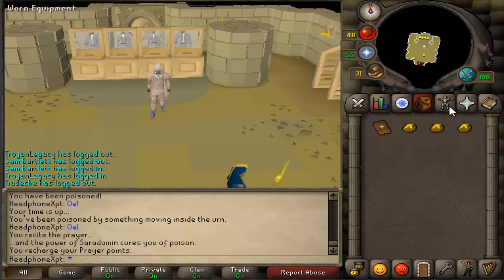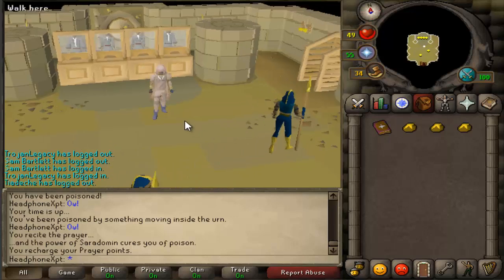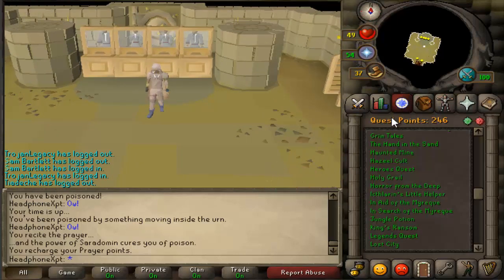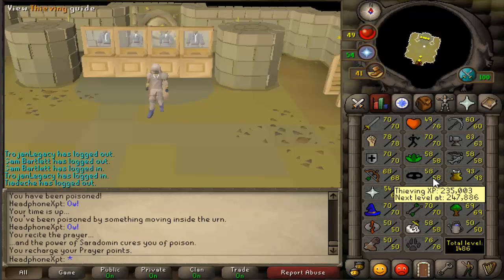If you have any questions, feel free to comment below. For XP rates per hour, you're looking at about 45k an hour, which is pretty good at this level. As you know, the higher level you get, the more experience you get per hour.